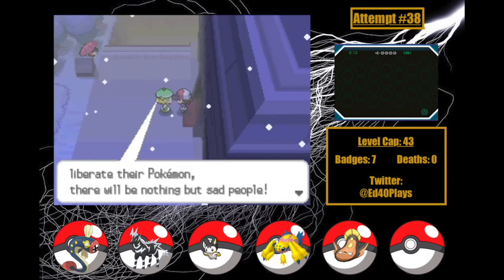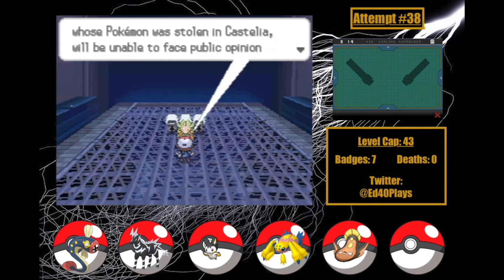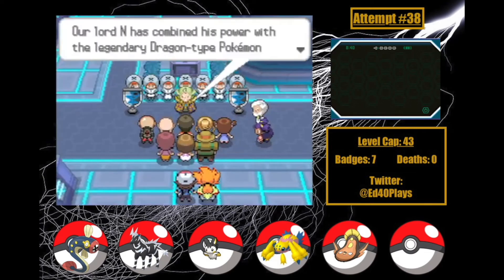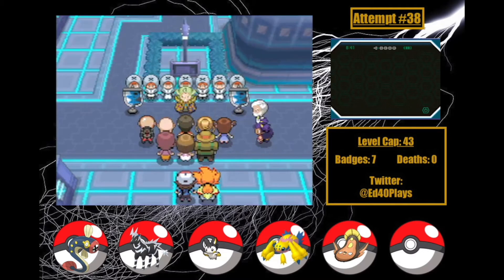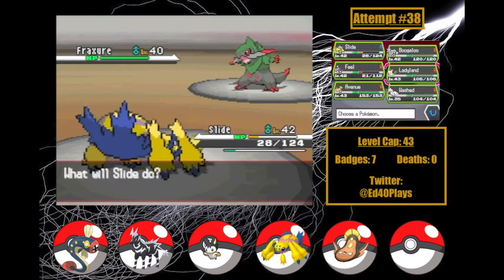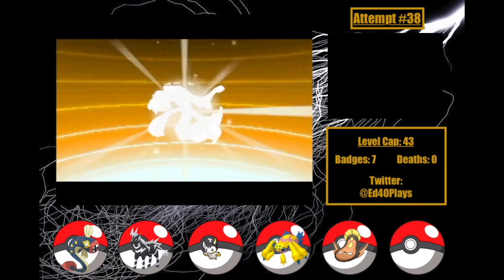Bianca says goodbye, and you can tell the developers were hedging on which game I was playing by how she frames Truth and Ideals. Ghetsis corners me to try to intimidate me, but it's so hard to take him seriously. Team Plasma gets to confuse everyone in Opelucid City. I take on the gym and quickly realize my team just struggles against Dragon-types. I'm trying to figure out anything I can do, but these movepools aren't giving me any great ideas. There is one thing though — I evolve Feel into Eelektross, making this the final iteration of my team. But I forgot to switch her items, so if she still goes into this fight carrying an Eviolite... whoops!